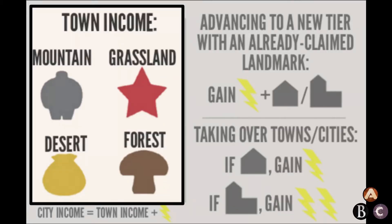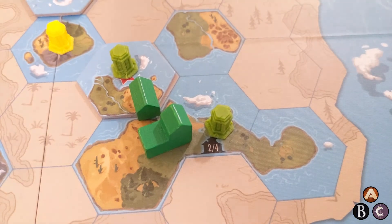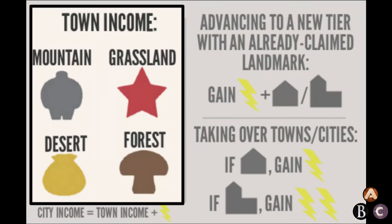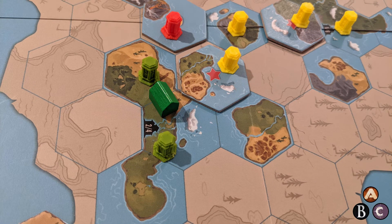If the town is predominantly in mountains, you produce one worker resource. Grasslands produce one culture resource. Desert produces one money resource. And forests produce one food resource. Instead of building a town, you can upgrade one of your towns to a city. The town goes back to your supply and you can use it again. Building a city gives you a unit of energy, just like you get for building a town. And during the income phase, it gives you that resource per city, but also an additional unit of energy.